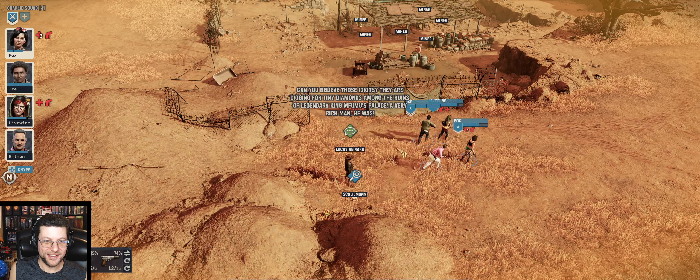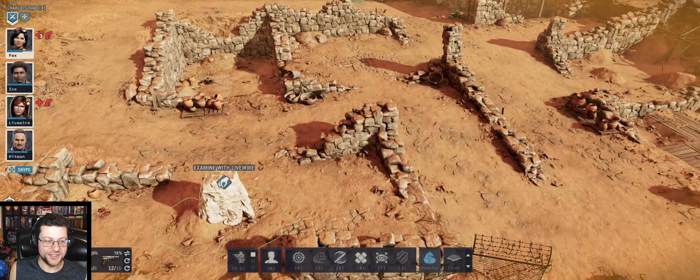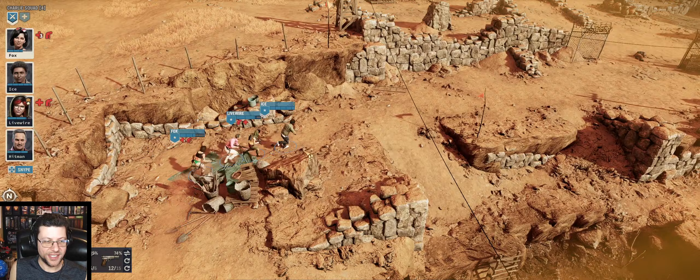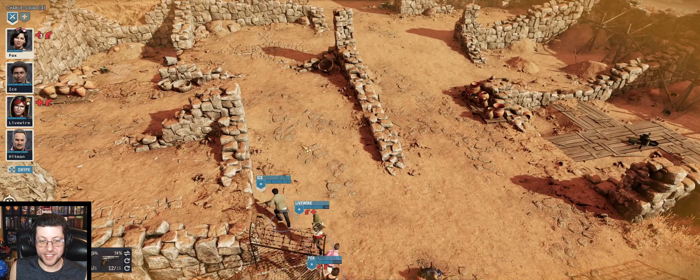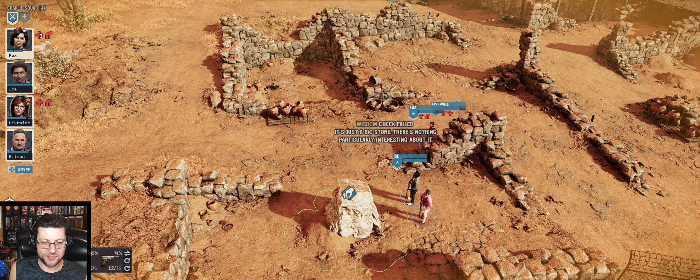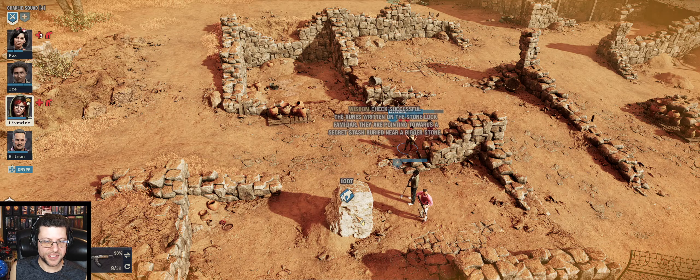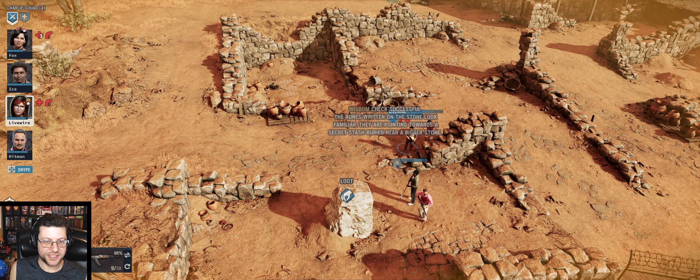Can you believe those idiots — they are digging for tiny diamonds. Alright, so I think that's all I can pretty much do here. That's the tactical game — there's an overhead overland component where you have to manage your resources and everything. Combat, I appreciate more when games are fantasy or sci-fi because it gives me more interesting abilities to use — this one it's mainly guns and explosives and kind of normal modern day stuff. Wisdom check — failed. Who's got the best wisdom? It's her — wisdom check successful, pointing towards a secret stash buried near a bigger stone.